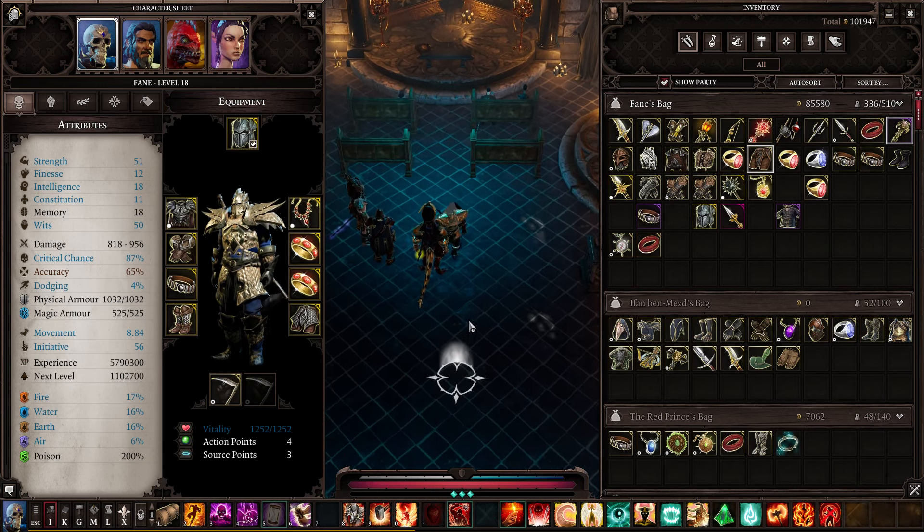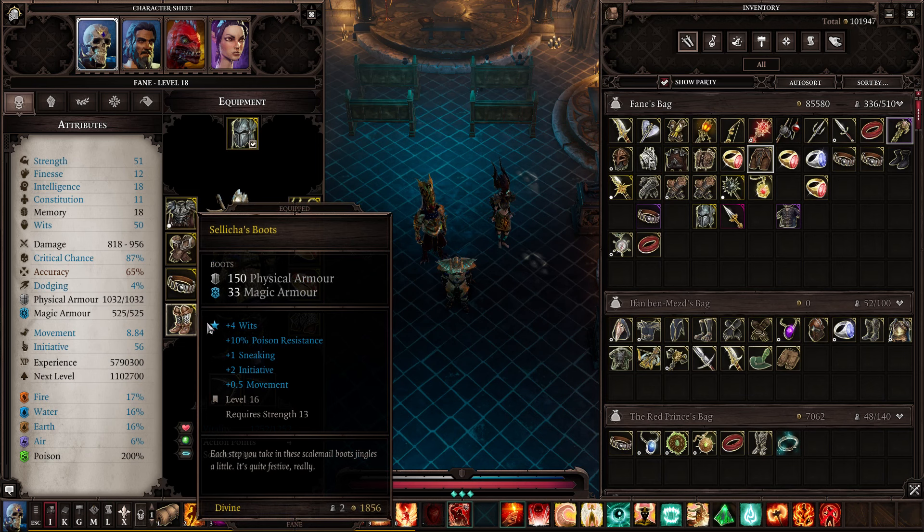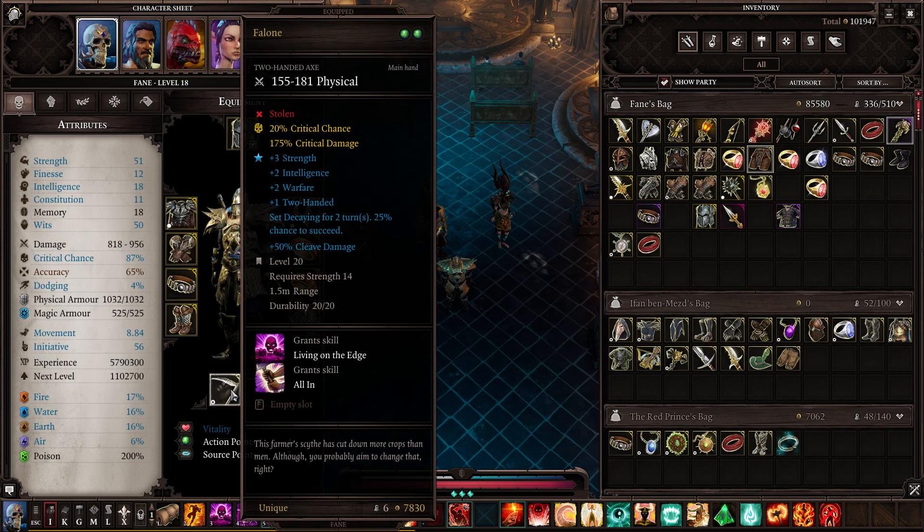Some people say this is the best two-handed weapon in the game. It's good, don't get me wrong. But if you hit level 21 and buy a divine tier, the gold gear at level 21 is probably going to be better than this. However, for something you can just reliably find in every single run, it's pretty good. The 3 Strength is nice, the Warfare is extra damage, the Two-Handed is extra damage. It's nice.